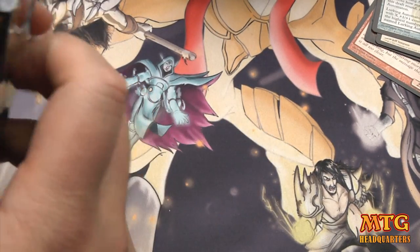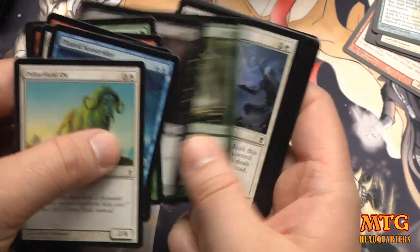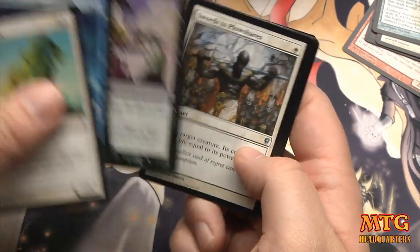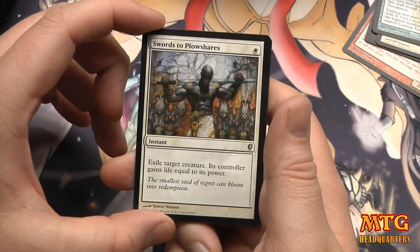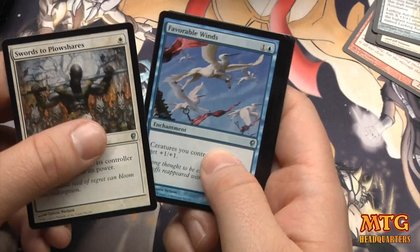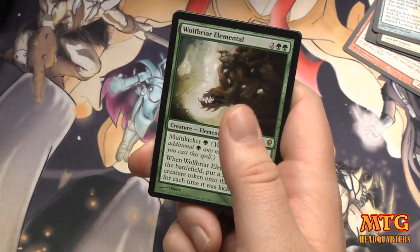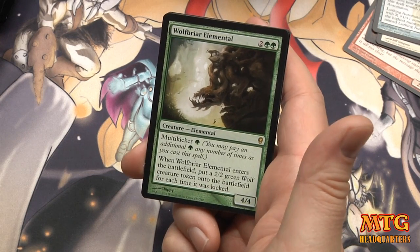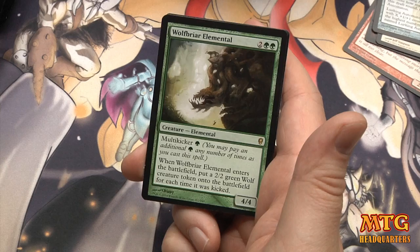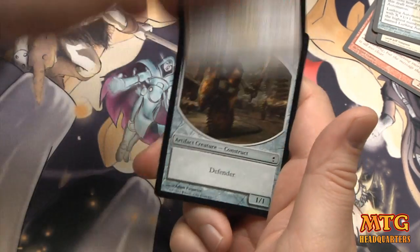I hope Wizards does more stuff like this. Pillar of Field Ox — wouldn't be a set of Magic without Pillar of Field Ox. Corechant, and oh here's Sword to Plowshares! Love that card. Favorable Winds, very good. Gamekeeper, and our rare: Wolf-Briar Elemental — a four-drop 4/4 with Multikicker; enters the battlefield with a 2/2 green Wolf token for each time it was kicked. An Immediate Action Conspiracy.